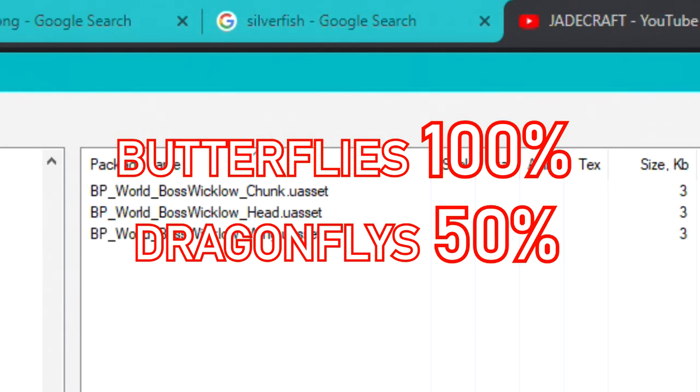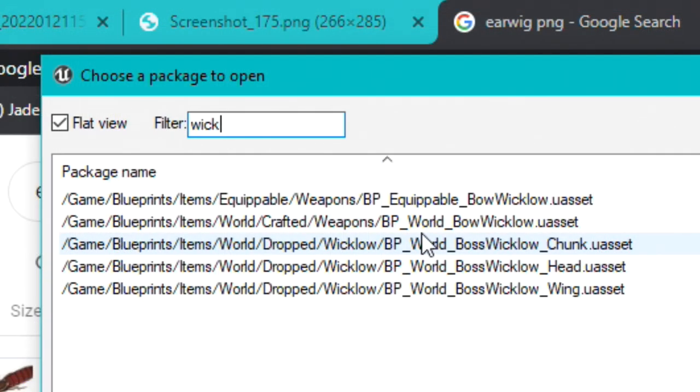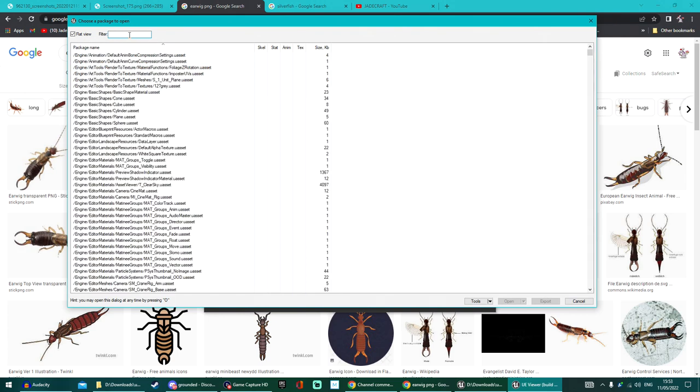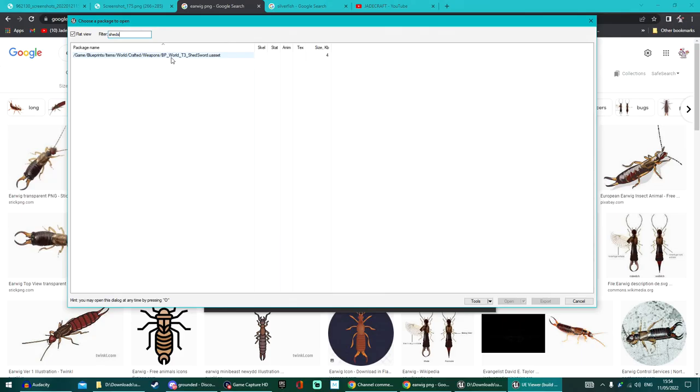Next we've got Wicklow. Is this going to be a dragonfly or is it going to be a butterfly? The devs have confirmed that butterflies would come to the game. You can see there it's a chunk, a head and a wing. There's references also to a brand new bow for the Wicklow. So I'm going to say I think it's going to be a butterfly rather than a dragonfly. There is a tier 3 sword in the Undershed in the latest game files, and there used to be a sword called the Dragonfly Slayer in the very first game files. But I actually think that one got converted into the Broodmother's weapon. I'm still only 50% sure we'll see dragonflies added, but 100% sure since Adam said butterflies would be added.